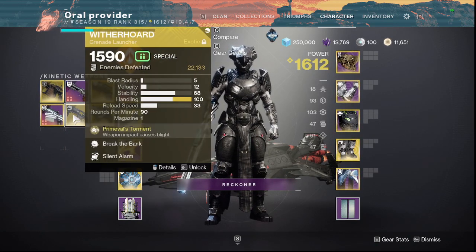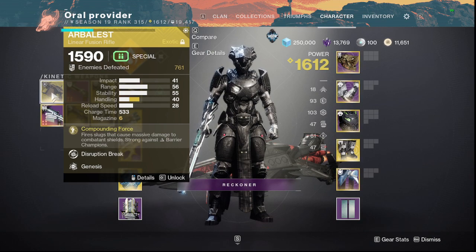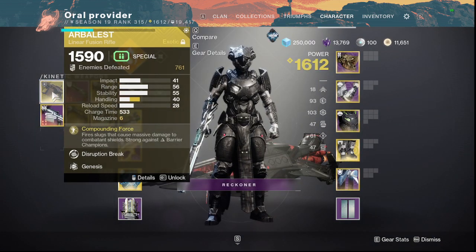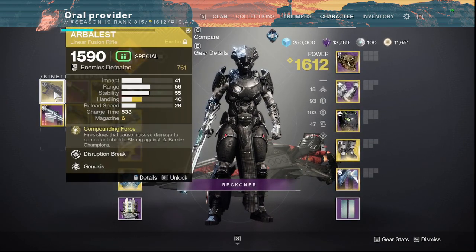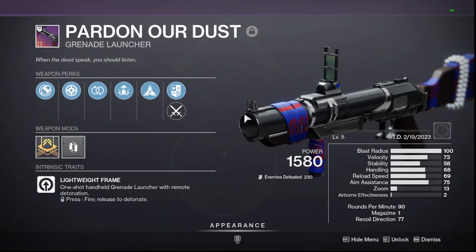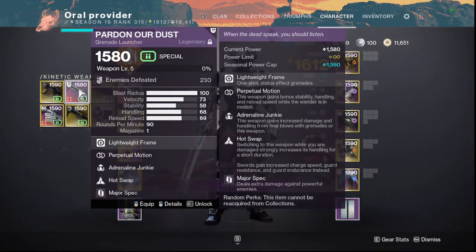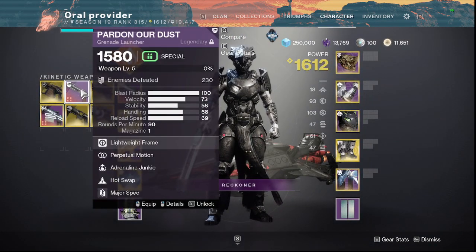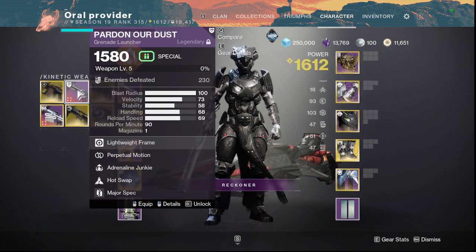Witherhoard and Arbalest are also on the list. Arbalest is going to be amazing for the Day 1 raid as it's getting the buff, so damage in general is going to be crazy. Even after all the linear nerfs, I still think Arbalest is going to be up there — 100% go for it. Pardon Our Dust is also here. You can get Blinding Grenades, Autoloading, and Vorpal on it. Blinding Grenades are going to be crazy next season, and if you guys don't already have a good Blinding Nade GL, this is the one you want.